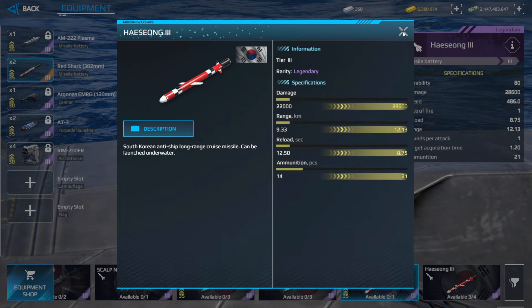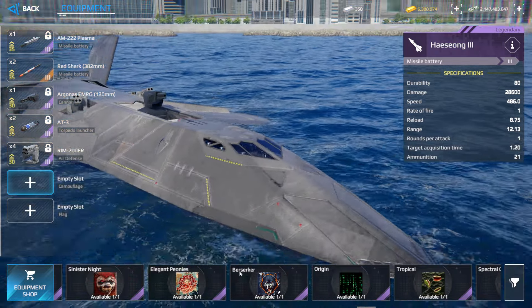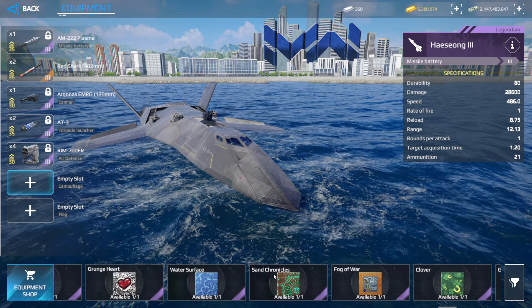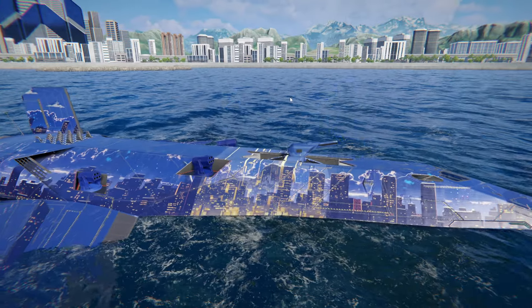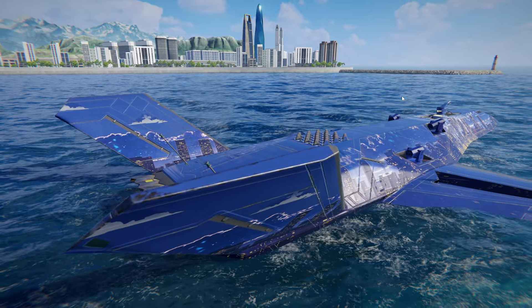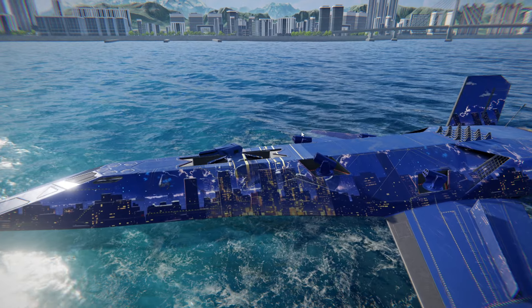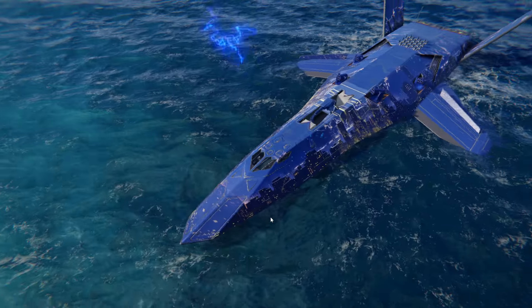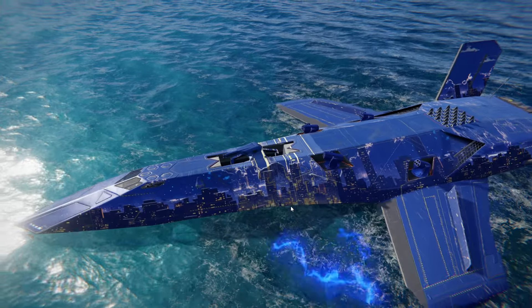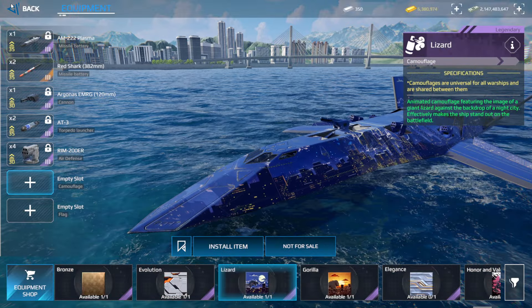The Lizard skin is a legendary class skin. You can see a Godzilla moving throughout a city on this skin — it's a 3D animated skin. Sometimes you can clearly see the Godzilla or dinosaur on it, and there is also a thunderbolt effect above the ship skin.